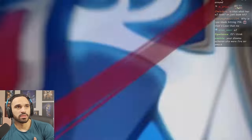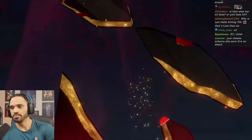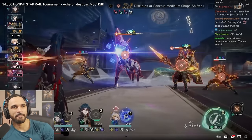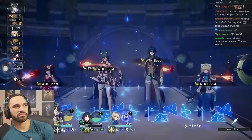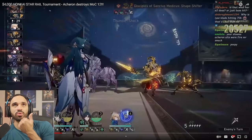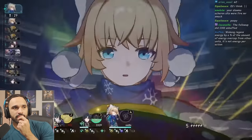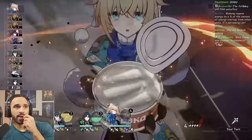Going with the ultimate here, straight from Yukong, we get a big ATK buff on Blade and smash out the ultimate for 116k. That's decent, triggering the MoC buff and the Trotter debuff. Blade only went twice and didn't get a follow-up during the enhanced Yukong buff because Sparkle didn't go three times. It's doable, but you really have to know what you're doing.